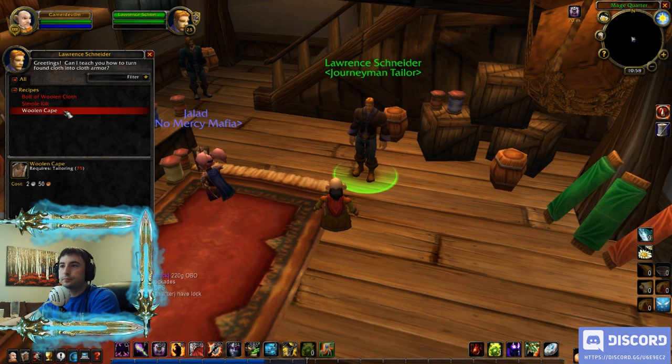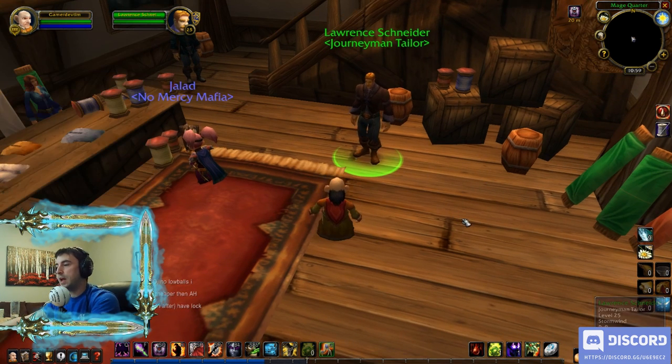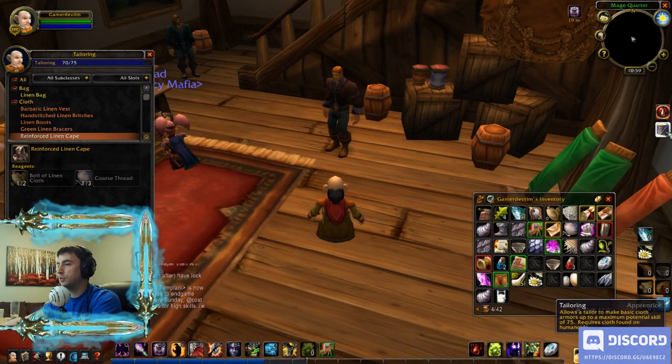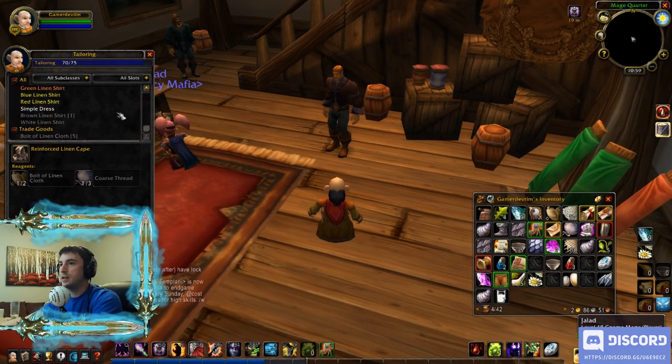The second that happens, you'll see all of these recipes in front of your character become available. You can see here — Woolen Cape, Simple Kilt. I'm currently a level 70 tailor, so these are things I can't make yet. They're red, meaning they're outside of my character's ability.